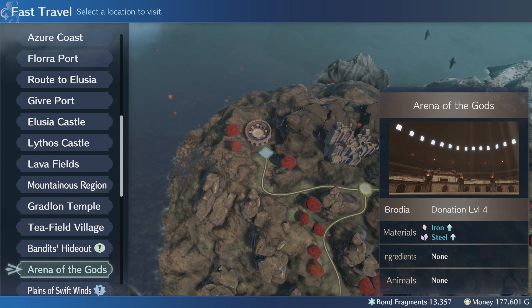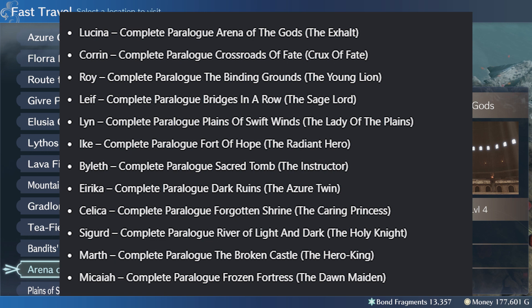We've got a guide on the website, and I've put the information up on screen so you can refer back to it if you need to. These are all the missions you have to complete to get the bond level limit lifted on each specific emblem ring. Nice and quick, nice and easy — get what we need and get back to the game.